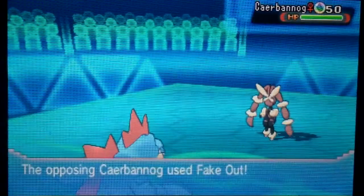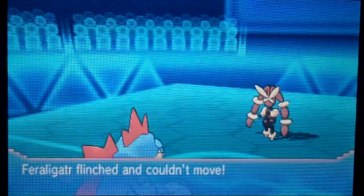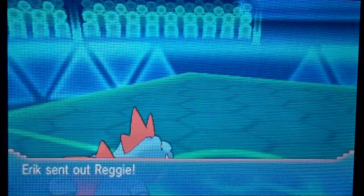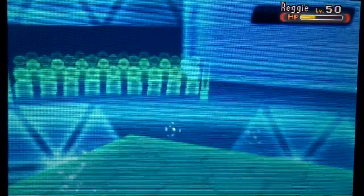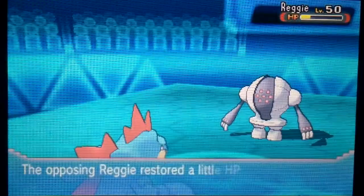He goes out into Lopunny. He can go for Fake Out, but I actually have decent HP investment on Feraligatr — I only put enough Speed to outspeed Lopunny at plus one, and the rest went into HP. That means I can take a Fake Out, go for another Waterfall, and Registeel finally goes down to two Waterfalls. Thank goodness.